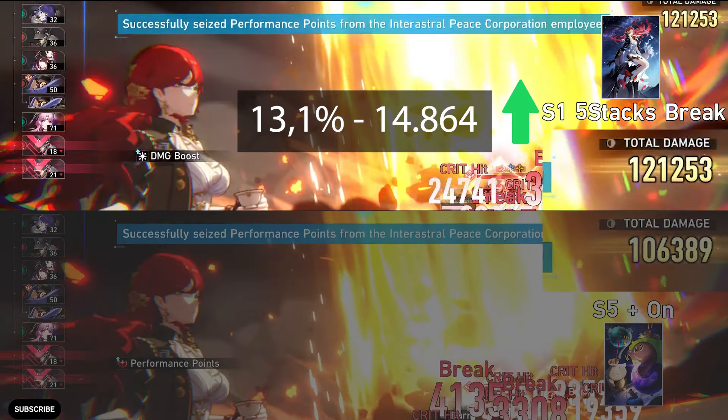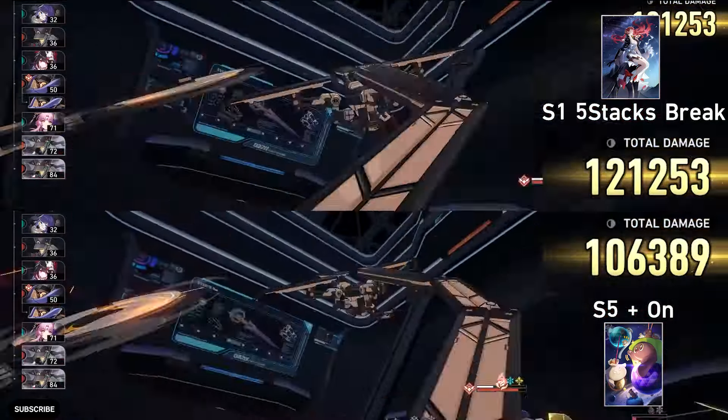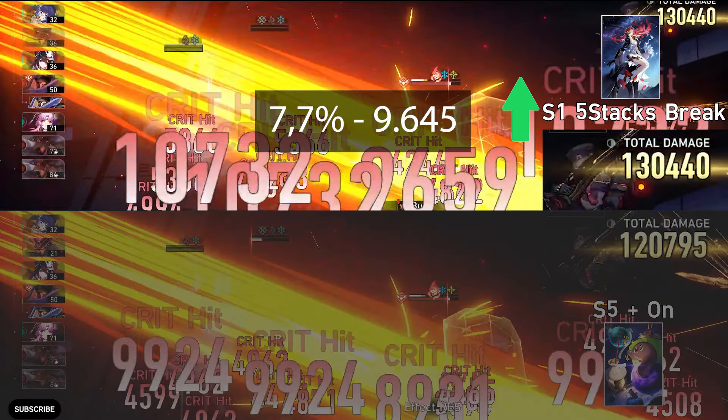For the ultimate, signature is better and the difference is 13.1% with 14.8k damage difference. For the follow-up attack, signature is better and the difference is 7.7% with 9.6k damage difference.